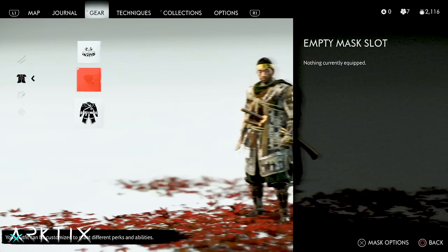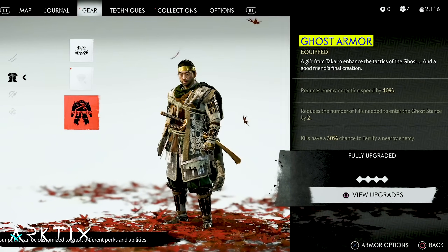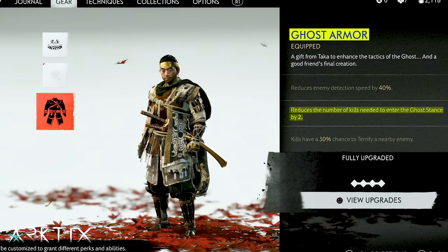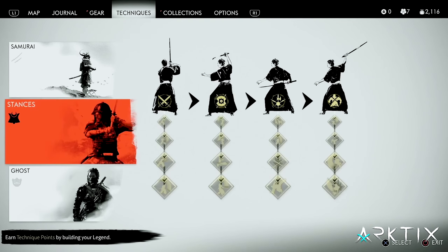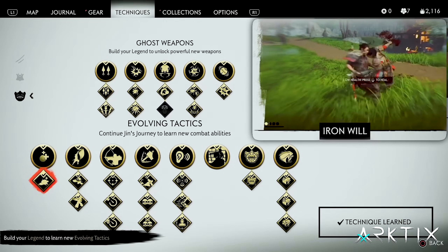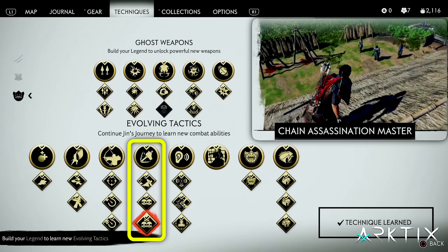You can put this build together on any armor, but I do like to use the Ghost Armor both for its Ghost Stance perk and the 30% chance for kills to terrify enemies. For the build to work, you'll need the Iron Will technique unlocked as well as all the assassination upgrades.